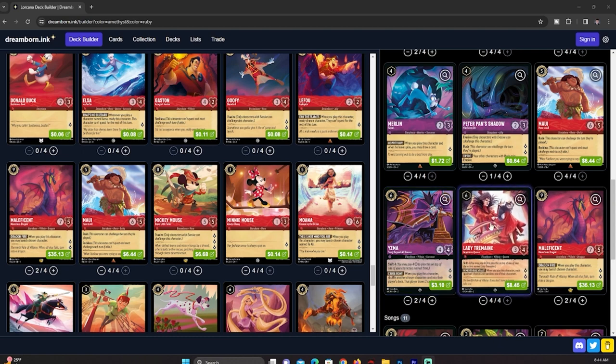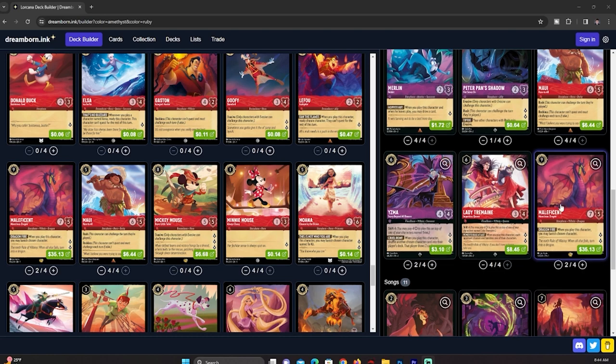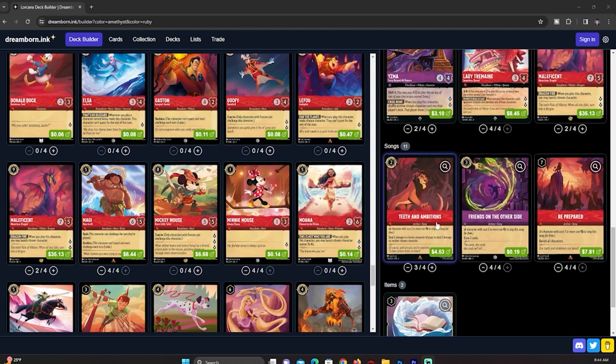We have four of Lady Tremaine — not playing the smaller Ruby version to shift into her. When you play this character, each opponent chooses and banishes one of their characters. If our opponent only has one character, they must banish it. It's a nice control aspect. Finally, we have two Maleficent to do the board wipe or clear a character. Be cautious — Ward does still exist in the Sapphire Engine, so you won't be able to choose many characters.